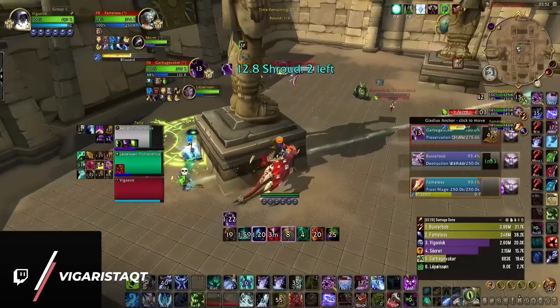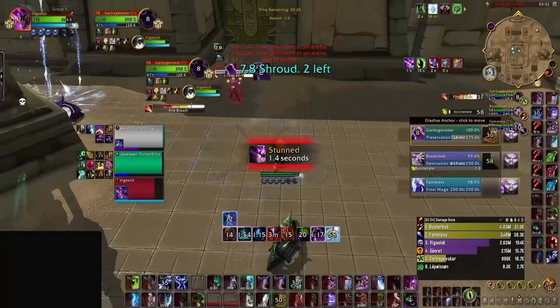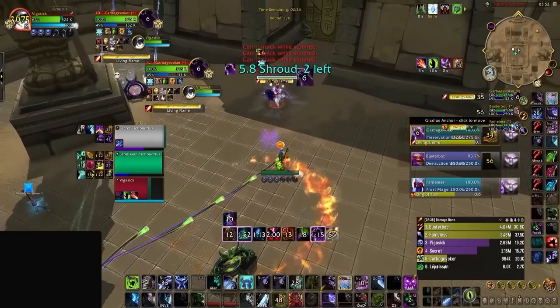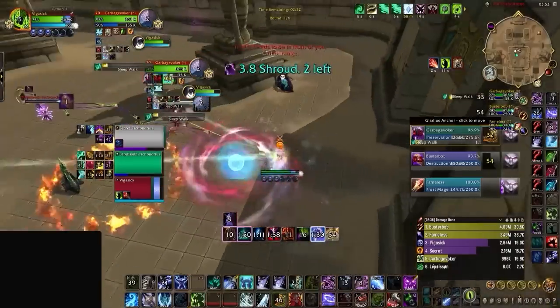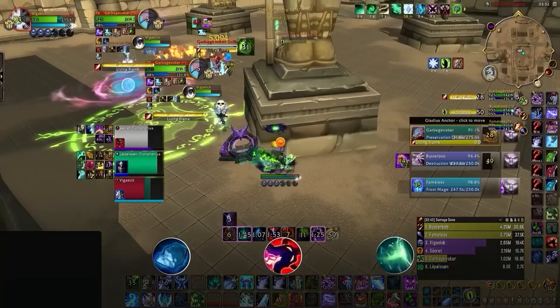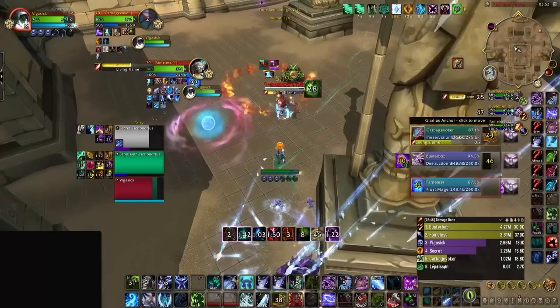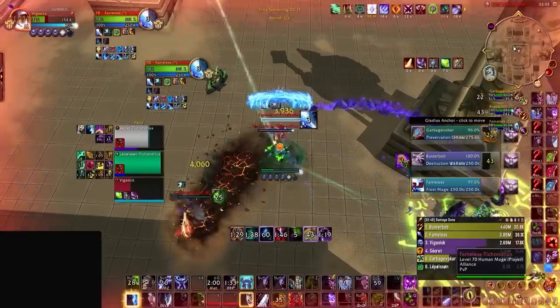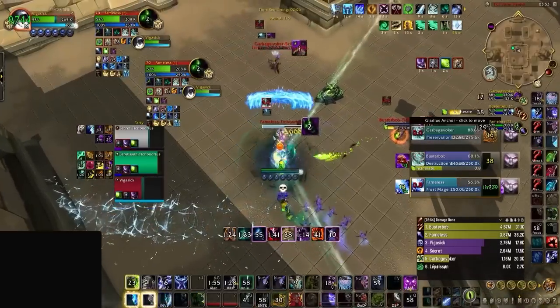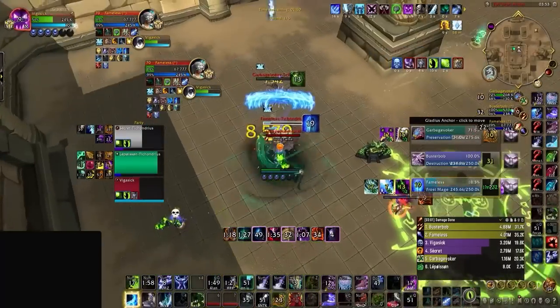Your goal is to win the war of attrition by slowly starving the enemy team's health and cooldowns. Scoring a kill using this strategy can be tricky — while it can take you into deeper dampening, eventually you'll need to find a kill window and go all out. This DK has been applying this strategy for 3 minutes straight, reaching 50% dampening and slowly chipping away at the two ice blocks from the Mage, the Unending Resolve from the Warlock, and the trinket and Emerald Communion from the Evoker.